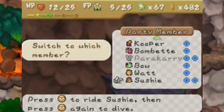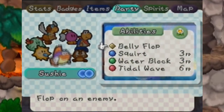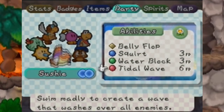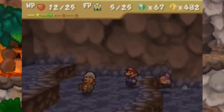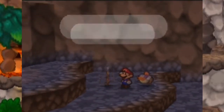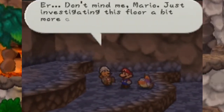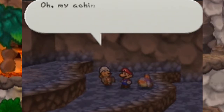The nice thing about upgrading your party members to ultra rank rather than leaving them at super rank is that they get a fourth ability. The fourth abilities tend to be ones that damage all enemies, unlike the third ability which is more of a status effect or scares enemies. Don't mind me Mario, just investigating the floor here a bit more closely.